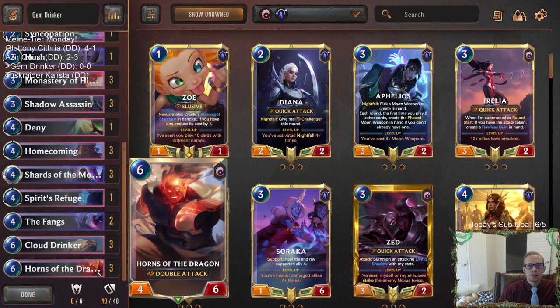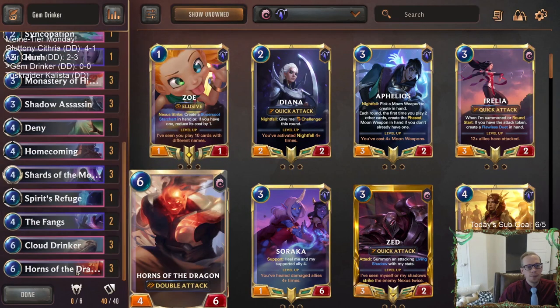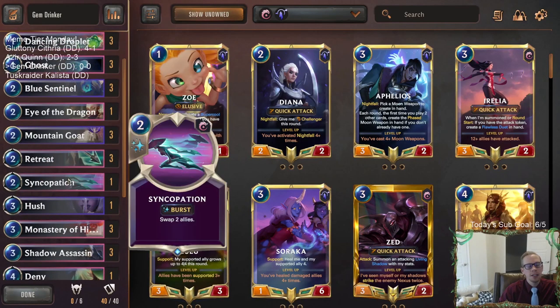The Horns still has to actually strike the opponent - it's easy to block even with double attack. So we'll use the card Ghost to give it Elusive this round after buffing it with all the gems. With Cloud Drinker in play, Ghost also costs zero mana. That's the combo: give it Elusive and double attack, get it to like 10 power, and deal 20 to the opponent. We also have Syncopation - if they block something else, we can swap allies and deal nexus damage.